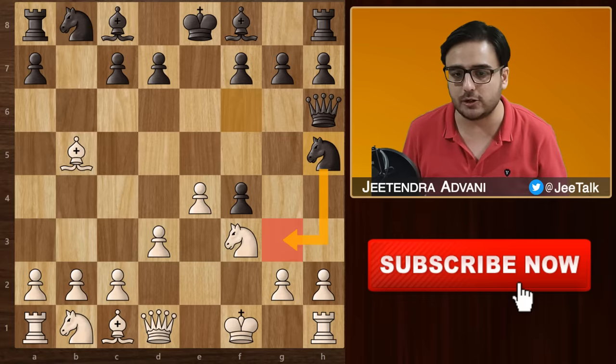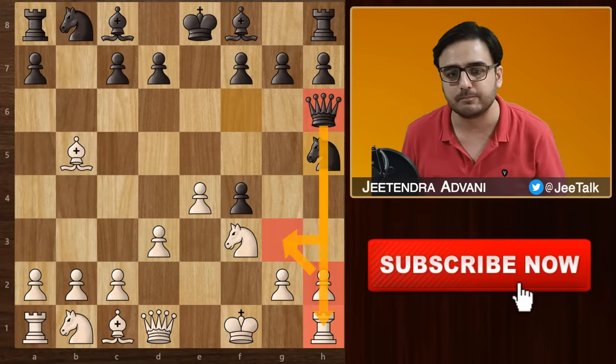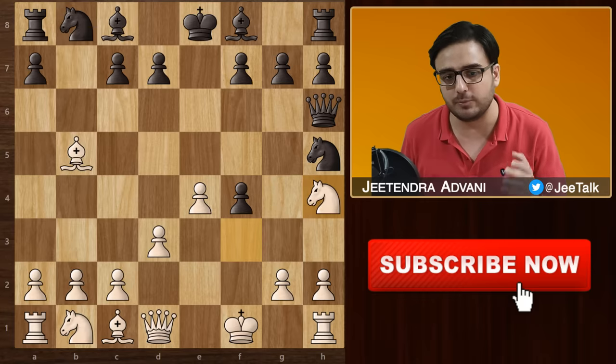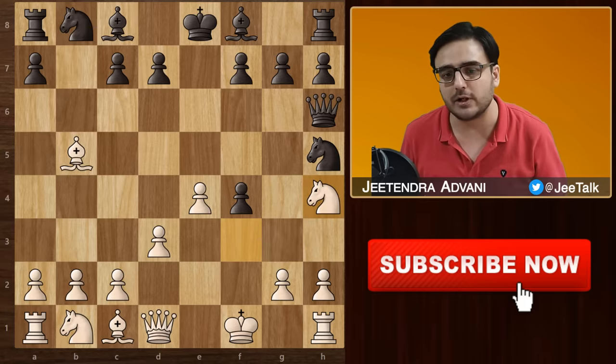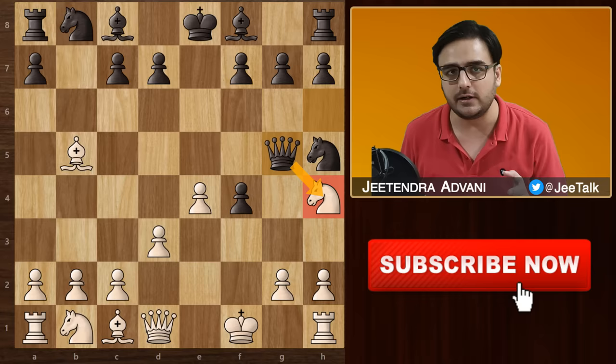Black's idea was Ng3 check to fork the king and rook, because the pawn can't capture due to this pin. Here rook to g1 was a good option, but white went for knight to h4, preventing this check because now white can simply capture with the pawn. Black then went for another double attack with his queen — Qg5, double attacking the knight and bishop.